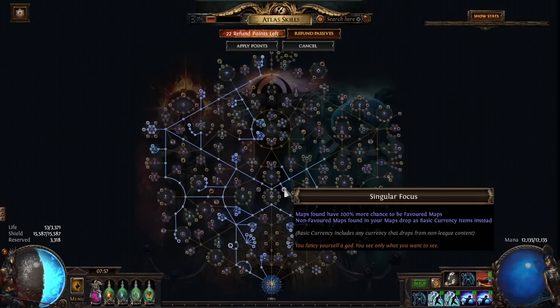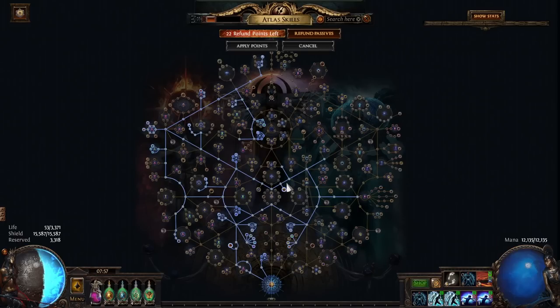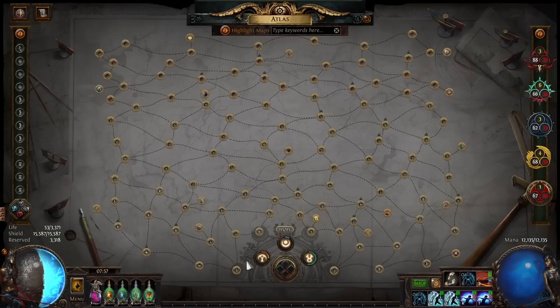I went for singular focus in combination with shaping the skies and shaping the mountains to sustain my maps. This way you're going to have 200% more chance to drop your favorite maps. For my favorite setup I went for 1 colonnade for tier 1, tier 4 cemetery, tier 3 strand, and tier 2 belfry — so all tiers from 1 to 4 have a chance to drop. I ended up with a ton of maps so I was even able to sell them.